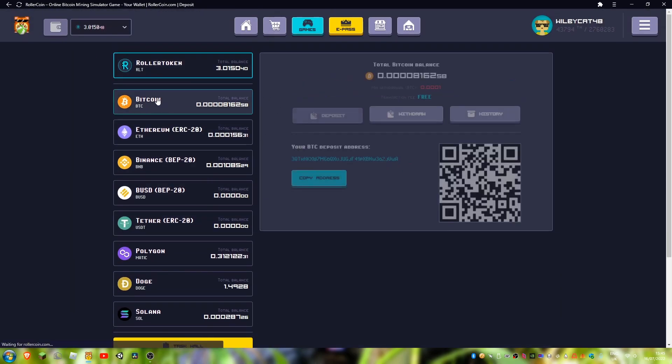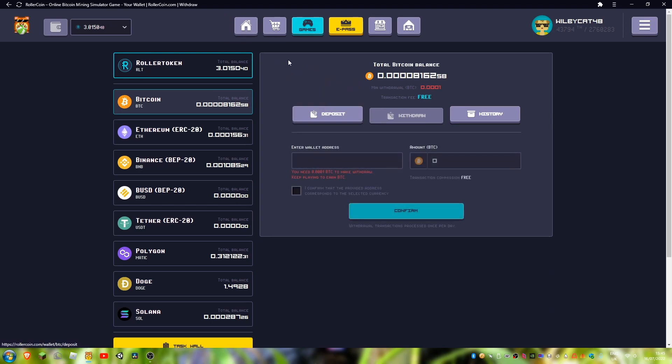Current balances — I'm pretty close to actually finishing my first withdrawal. My minimum withdrawal is 0.001 and I'm on 0.00008162, so slowly getting that Bitcoin balance up. I can do stuff with it — withdraw and whatever — which is cool.